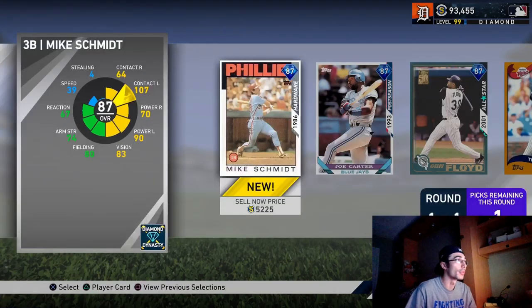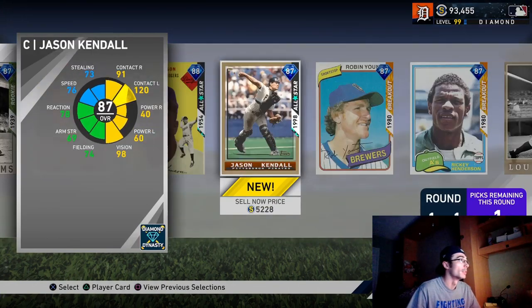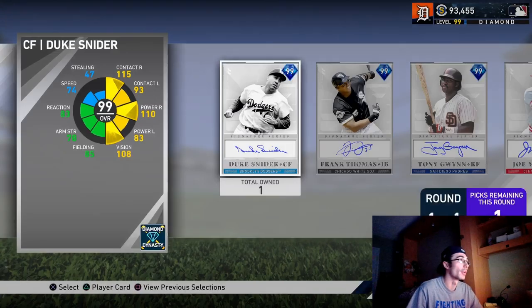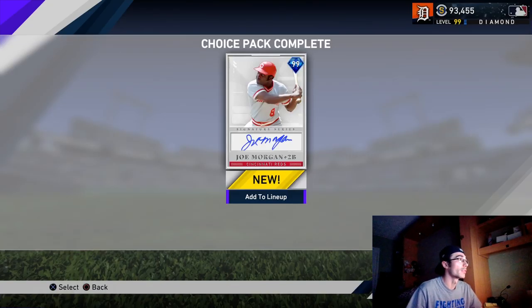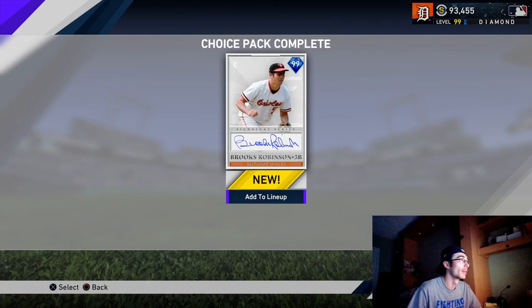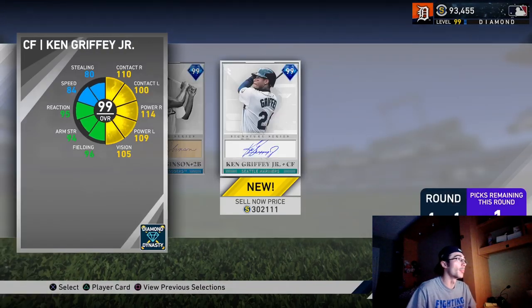I have a couple other diamonds I'm going to go ahead and choose. I figured I would just pick up Jason Kendall out of this pack — he's pretty good, but also he doesn't have a signature series card, so I figured he might go for a few hundred more stubs than some of the other guys. I went ahead and selected Joe Morgan and Brooks Robinson, the two remaining signature series cards from the choice pack or from the XP reward path. And I couldn't pass up on Griffey.